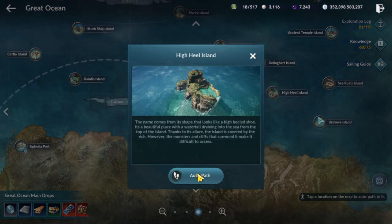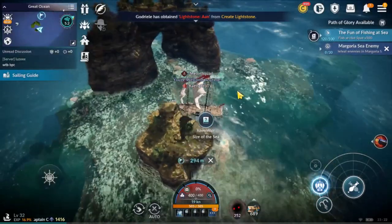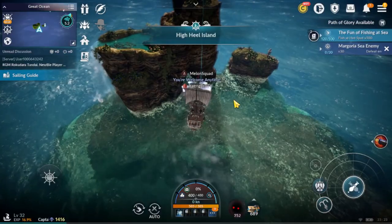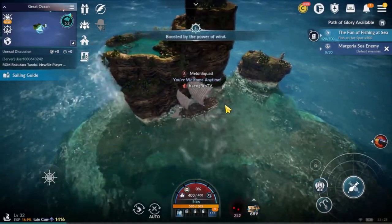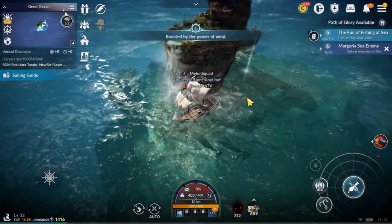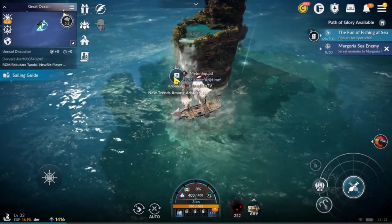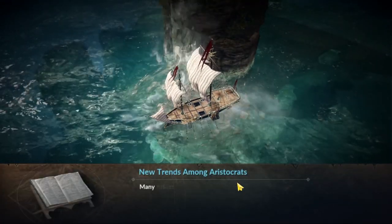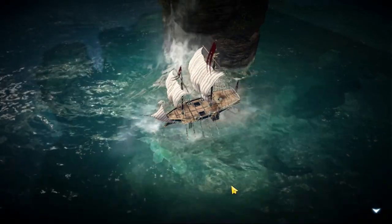And then we're gonna go to High Hill island. You see on the left side, there is a waterfall — that's where the knowledge is. If you complete story quests already, you got this knowledge. I'm just double confirming.